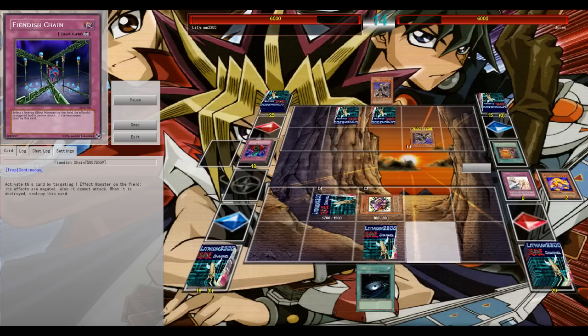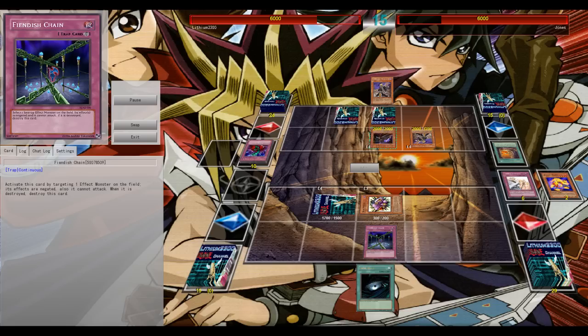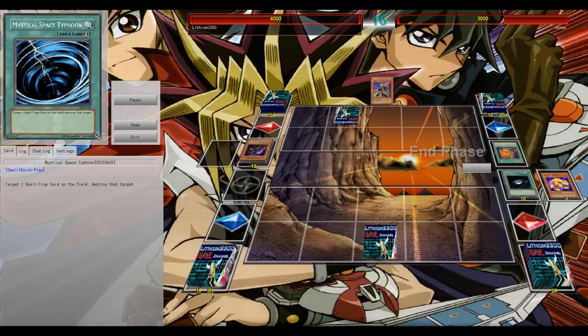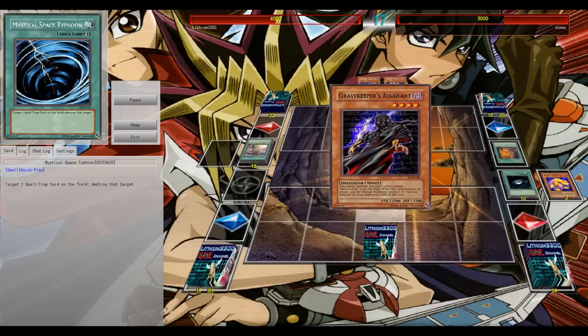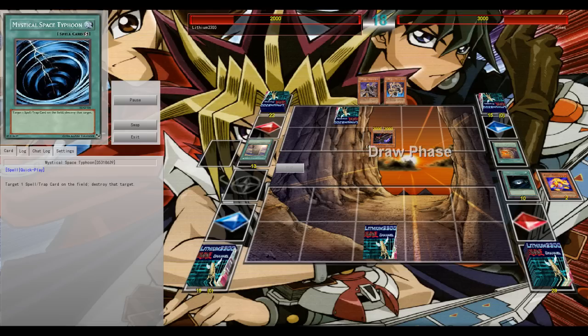I try to normal summon Kabazauls to push for Laggia, but he has multiple Warnings and Bottomless combos. He misses a good move — uses Solemn Judgment on what I think was a Fiendish Chain, meaning I still had to pop my Spirit Reaper with Assailant's effect since it targets. He then top-decks into another Gravekeeper's Stele, which should be game over unless I top-deck a Rescue Rabbit. So Gravekeepers lead 1-0, but I get to start Game 2.